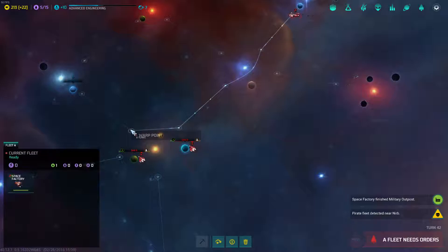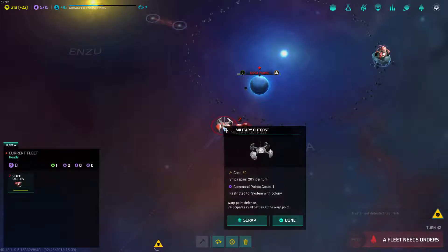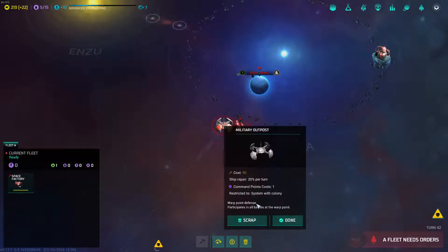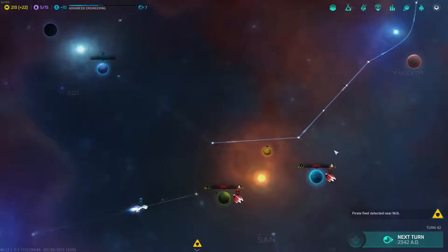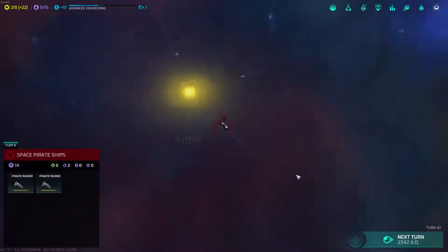I am going to move this guy over here at some point. We did finish the military outpost. Warp point defense — if you see, we do have command points, which is a resource we have to deal with. We are at 15 right now. It participates in all battles at the warp point. So I am going to move this guy into the sand system. We detected another pirate fleet — that's fine.